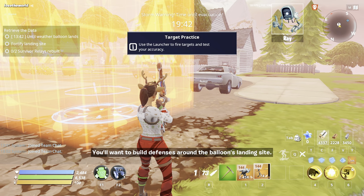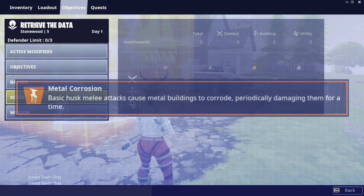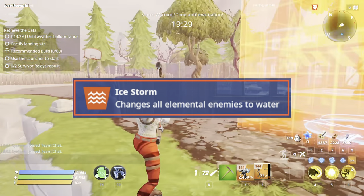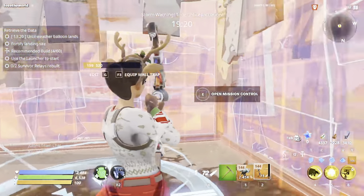Depending on your mission, you're going to use different materials. For missions that have metal corrosion, you want to use brick. For missions that have water zombies, you want to use metal. We're going to build a one-by-one here and fully upgrade it.